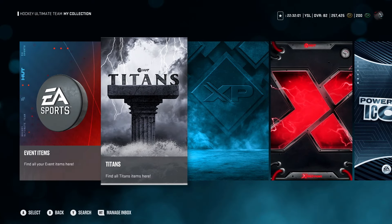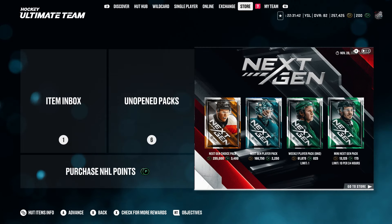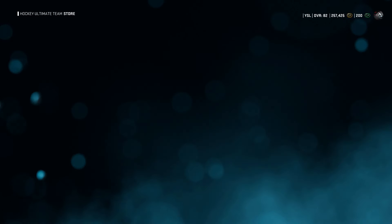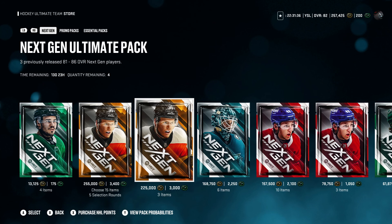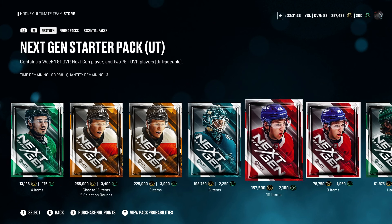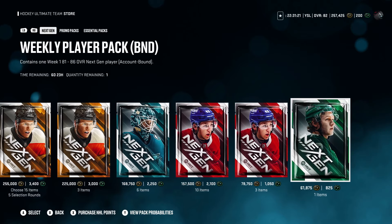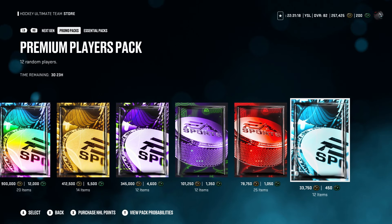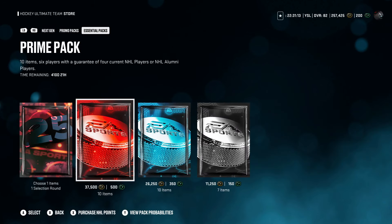Let's go ahead and check out the sets, hot moments, and the wild card. I think there's some new packs in the store. Here are all the packs — a mini Next-Gen pack, the Next-Gen choice pack, and then the ultimate pack. One of my biggest complaints: look how many packs there are — one, two, three, four, five, six, seven. Seven Next-Gen packs is insane. That is too many packs.